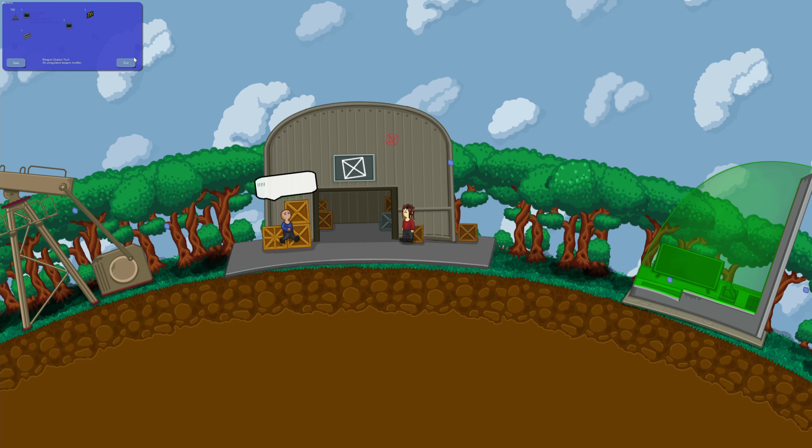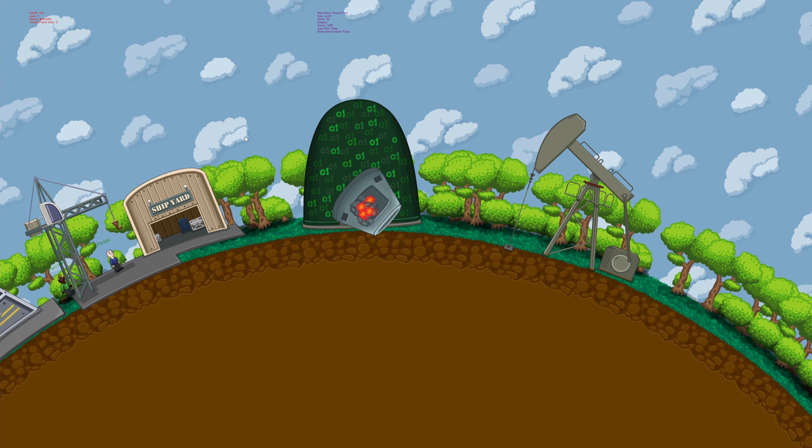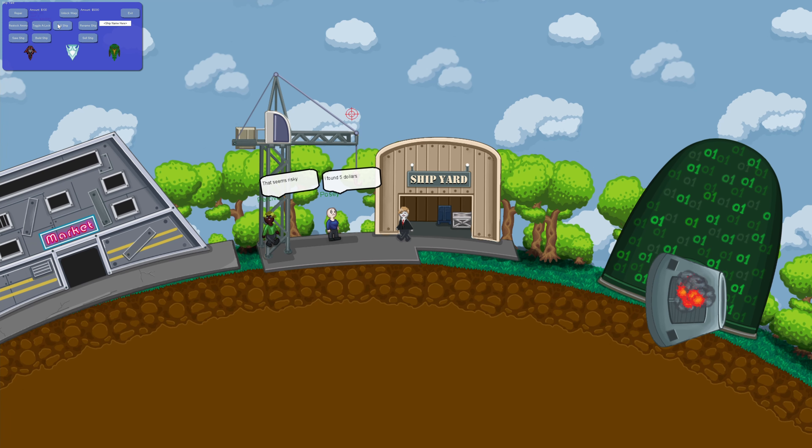I've also enabled reflective functionality completely. Now projectiles have the potential to be reflective or bouncy whenever they strike a surface or a given target.